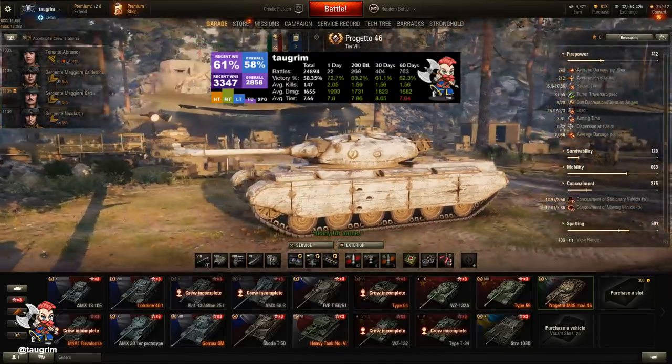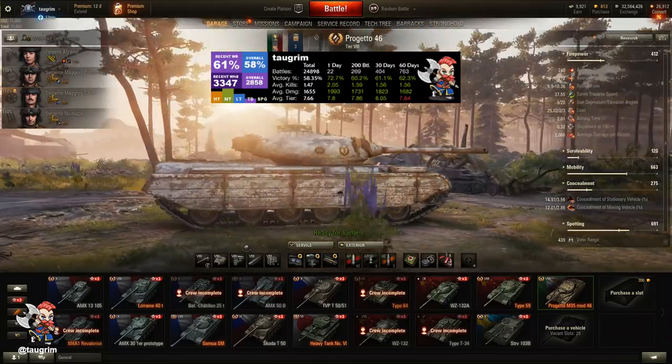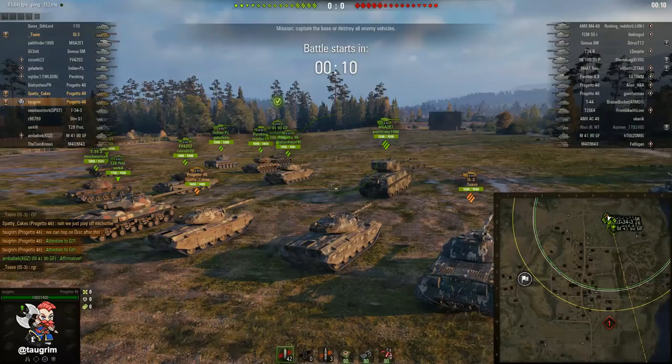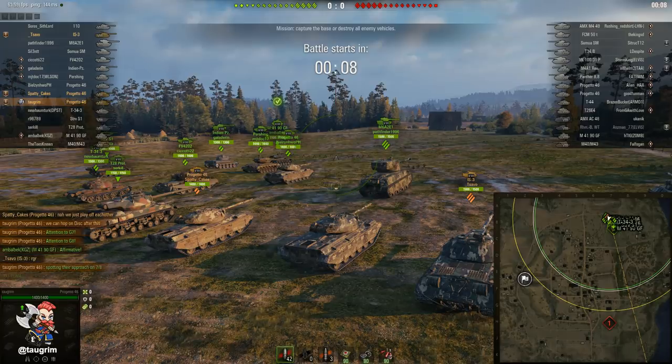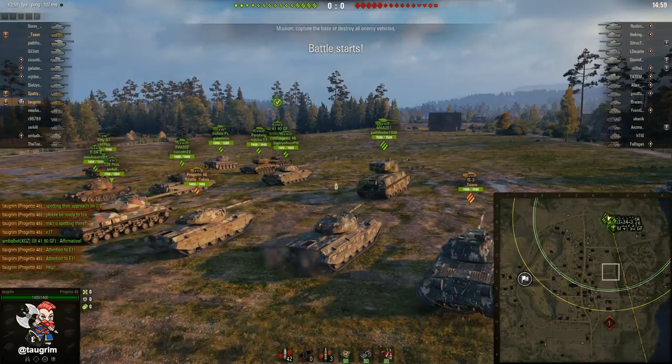This is episode 61 of our Road to Unicom, and today we review the Progetto. This is the tier 8 Italian premium tank that was recently released. The event for this tank just wrapped up in North America, Europe, and Asia Pacific, and there's a window into the first week of May where you can decide whether or not to purchase the tank.